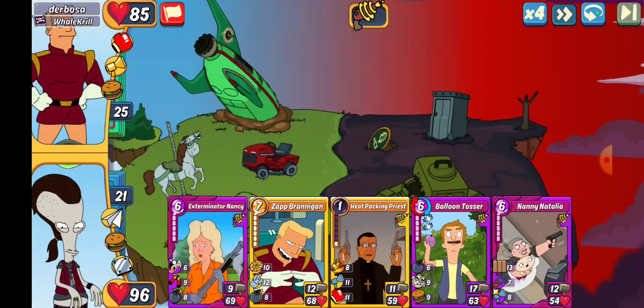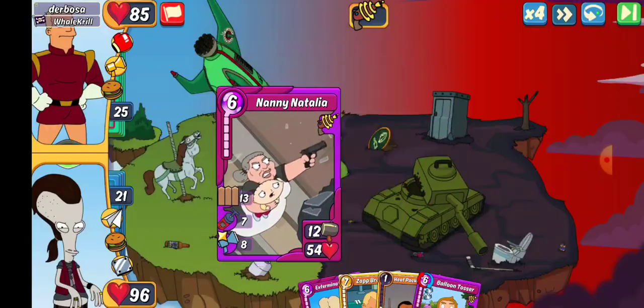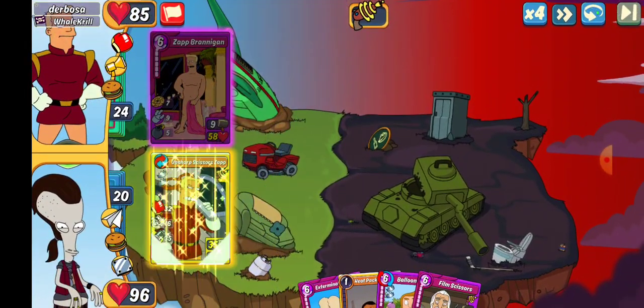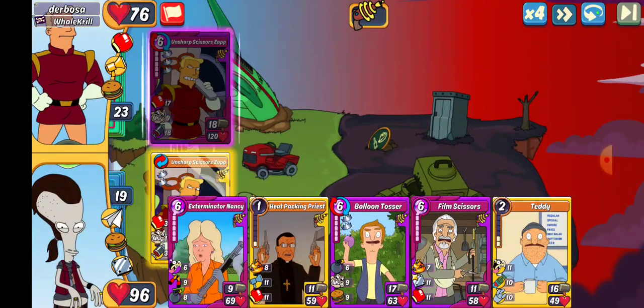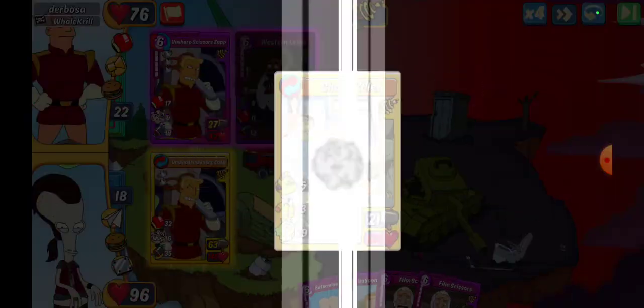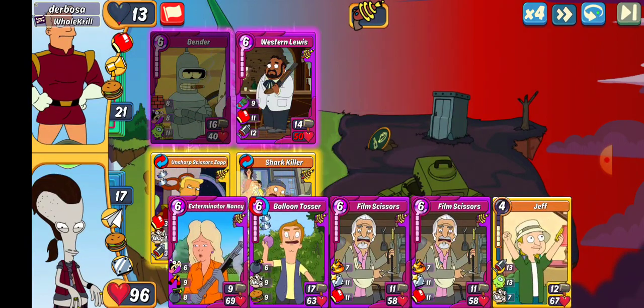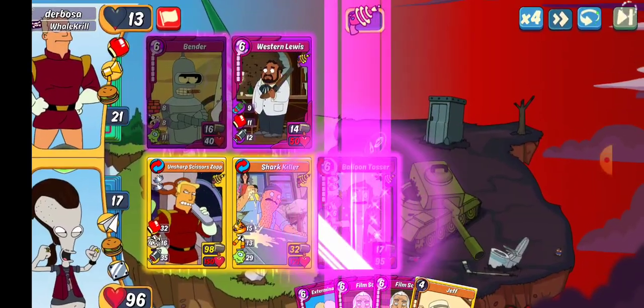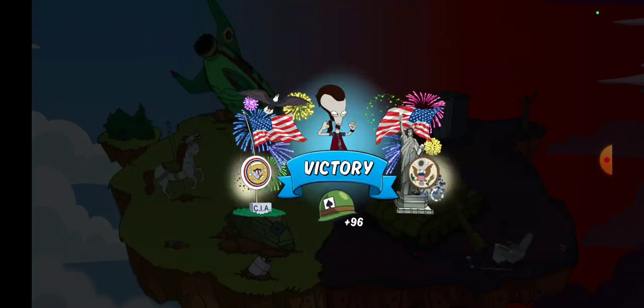We got Derbosa. We're going to go Nanny Natalia — that saves the Heatpacking Priest for some motivation down the road. I don't think I get... ooh, I do get the one-shot. And of course they throw the PC, so I'm going to take an ugly hit there. Let's get some motivation on the board. Let's get some motivation, Cripple All, and Leech on the board — that'll help a little bit at least. At this point, yeah, it's over here. We're going HP, which probably should have been Exterminator Nancy. 96.